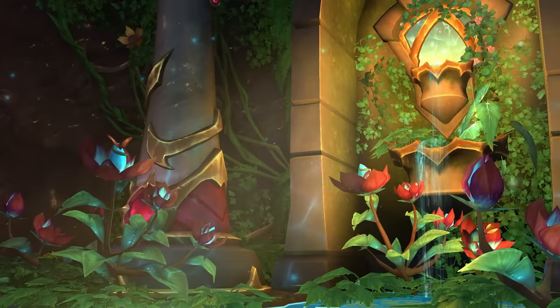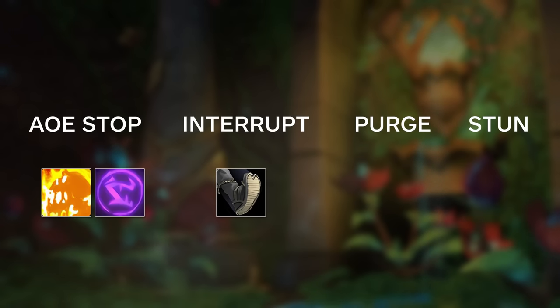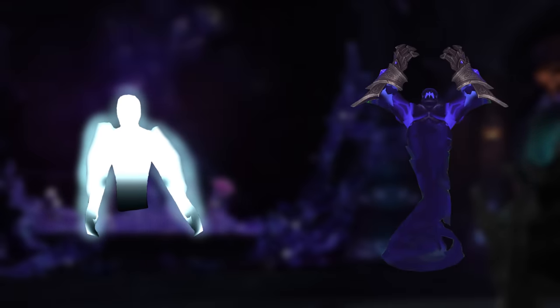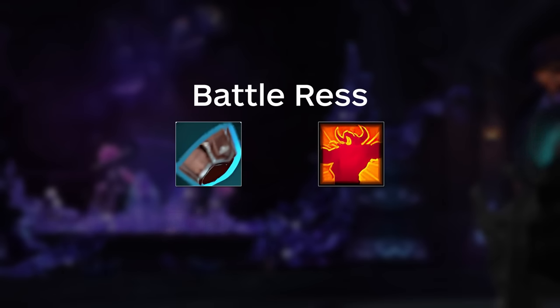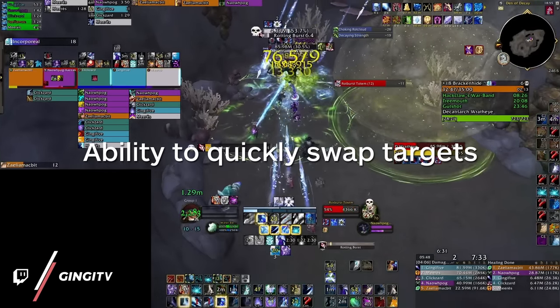So let's outline what specific traits we're looking for in a spec capable of carrying a key. Firstly, the obvious one: mob control — AoE stops, an interrupt, a purge, maybe a single target stun. We're especially interested in abilities that answer incorporeal and afflicted. Group-wide defensive cooldowns are good. Routing tools like Mind Soothe and Shroud can help open up routing options and impose our will on the tank. Everyone has access to a battle res through the engineering bracers, but we all know how much nicer it feels to use the real thing. We want to pay attention to the damage profile of the spec — most dungeons have at least one notable spawn that needs to be nuked, so it helps to have specs that can quickly swap targets.